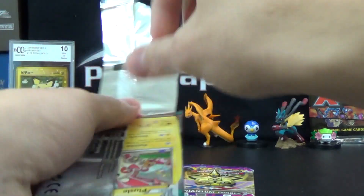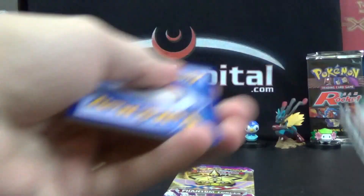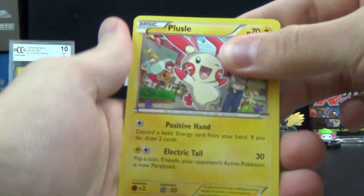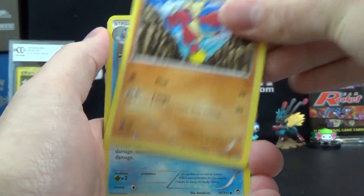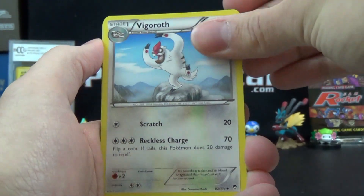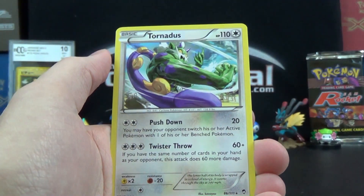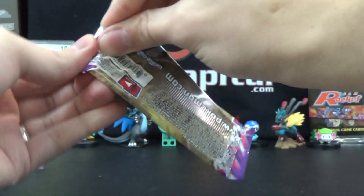Furious Fists, which we did not get to open yesterday. Let's see if Furious Fists can bring us a little bit of luck — gotta find something shiny. Plusle, Machop, Bellsprout, Golett, Mienfoo, Poliwirl, Vigoroth, Super Scoop Up, Reverse Hollow Scraggy, and Tornadus. Come on, shiny cards — we want the shinies.